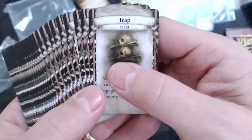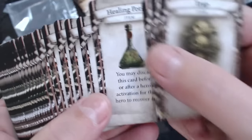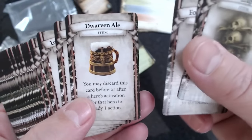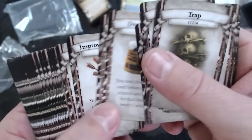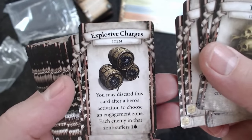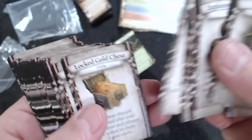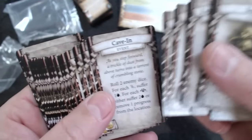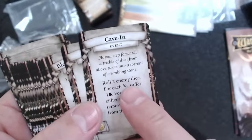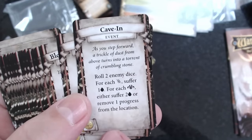Great artwork, very atmospheric - I think this game is going to be pretty atmospheric. For example, one dungeon card 'Cave In' is an event: roll two enemy dice for each hit, suffer one wound for each nemesis token, suffer two wounds, or remove one progress token. It's all good stuff.